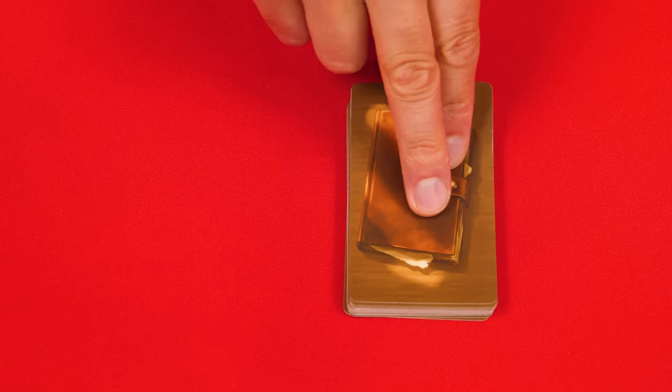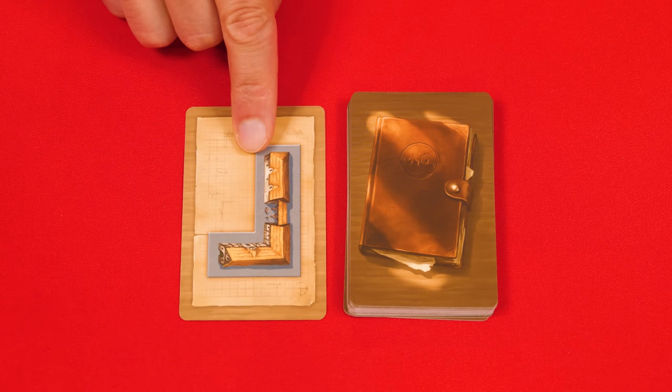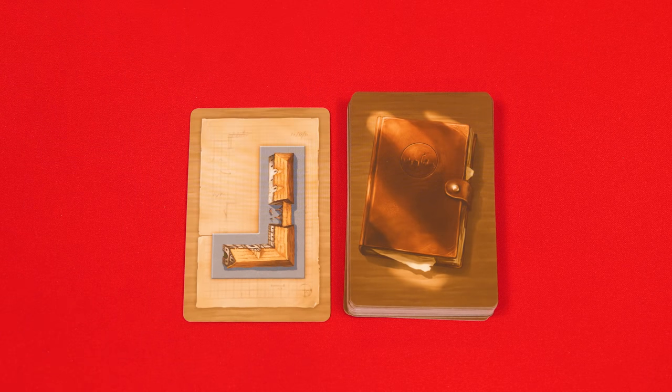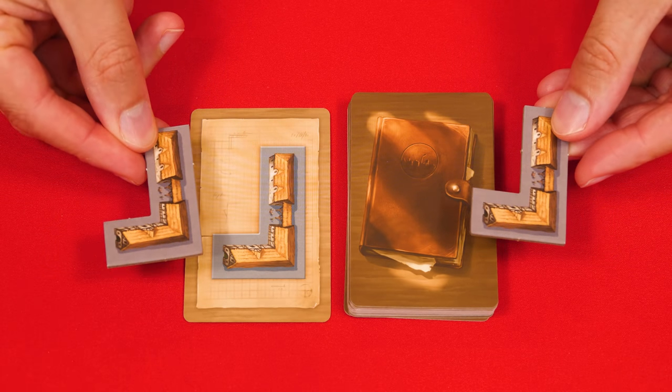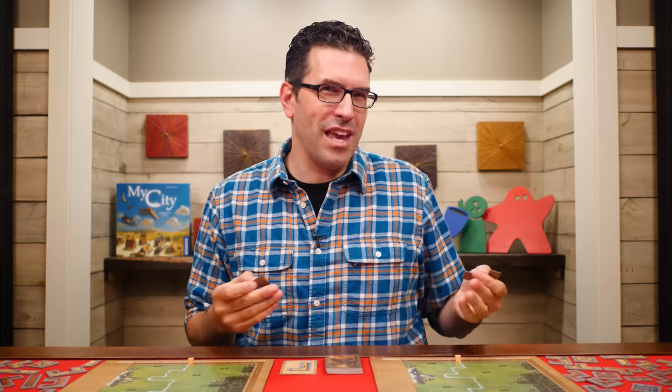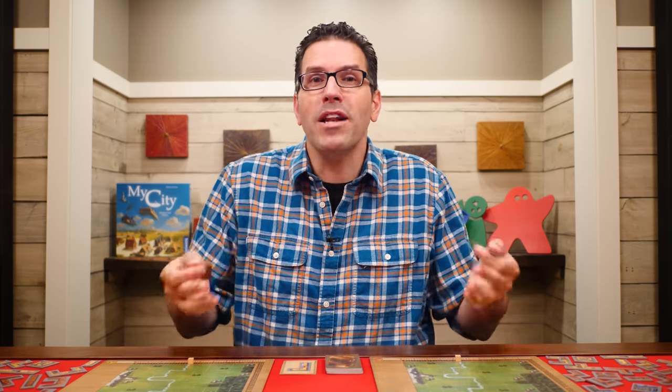To begin a round, flip over the top card of the construction deck and then each player finds the matching tile in their personal supply. Now each player puts that piece on their board anywhere they like at the same time. The rules say there shouldn't be any delay or waiting around, but of course you'll take a few moments to decide where you want to put your piece. The important thing is that when everyone is ready, they add them to their boards at the same time.